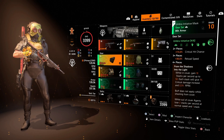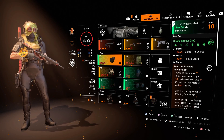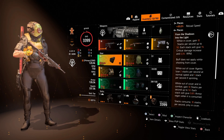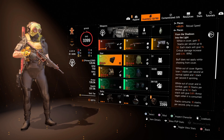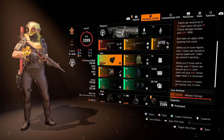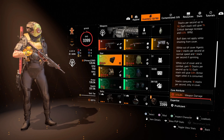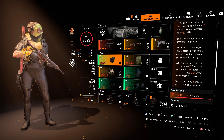I just wanted to show off some clips of the fire rate mainly with this build because it's absolutely incredible. Now let's talk through Umbra Initiative — exactly how it works and why you're getting that fire rate. For two pieces you get 15% critical hit chance. Three pieces gives you 30% reload speed. The fourth piece — 'From the Shadows Into the Light' — while in cover you gain 10 stacks per second up to 50, each stack giving you 1% crit hit damage and 0.3 RPM. The buff doesn't apply while shooting from cover though — you've got to come out of cover for it to take effect. While out of cover you lose 2 stacks per second at normal speed and 1 stack per second if sprinting.